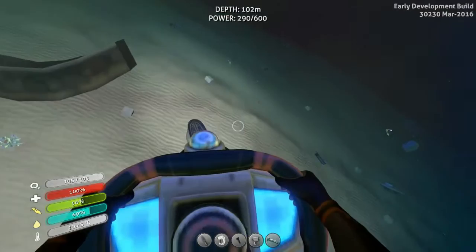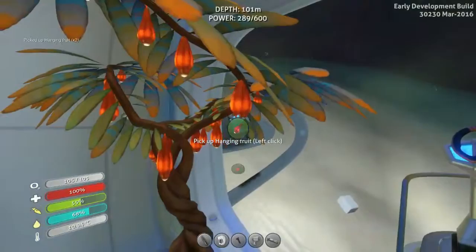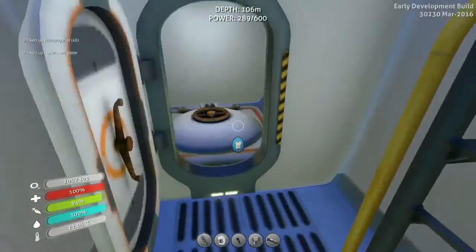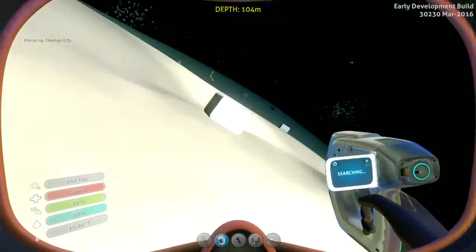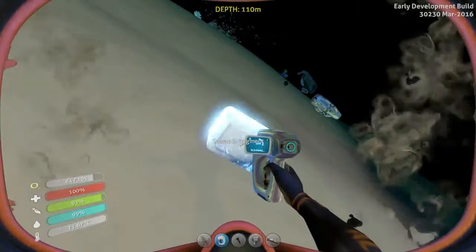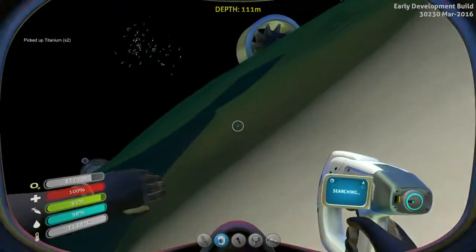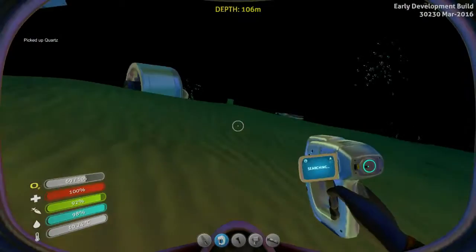There are so many fragments here and it's so creepy — I don't like it. The reason I'm actually scanning these fragments is because I want a modification station and a sea glider, but I can't really find it anywhere. I tried searching on the internet but the information doesn't seem correct. I already got the sea mod and other stuff, so I don't even bother scanning some of them.